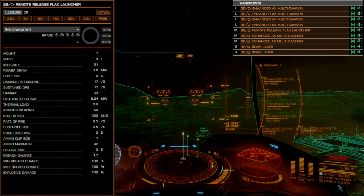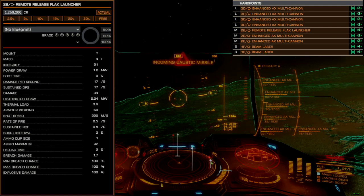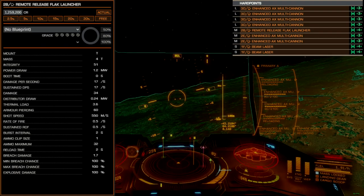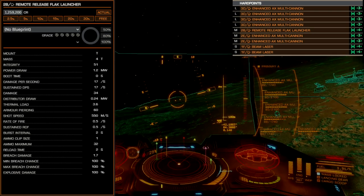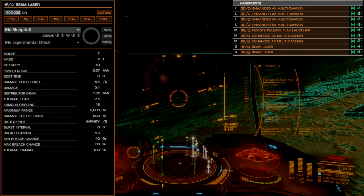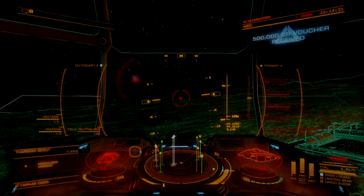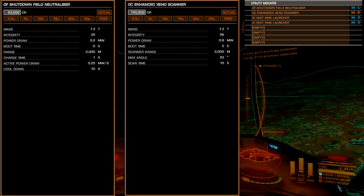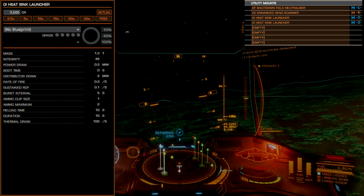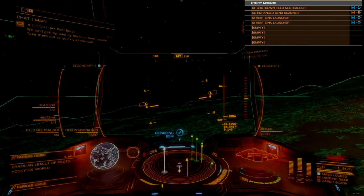The ventral medium hardpoint will be a single remote release flak launcher, mostly as a placeholder to aid in self-defense against the swarm. With a gunner, this mount can track and fire at the swarm from any angle in front of or below the ship. Alone, you need to position your ship by turning into or away from an attacking swarm and firing flak as it passes over you. The two forward-mounted small hardpoints will be beam lasers that help damage shields. Utility mounts will be AX combat standard, featuring a shutdown field neutralizer, enhanced xeno scanner, and two heatsink launchers to regulate heat spikes.